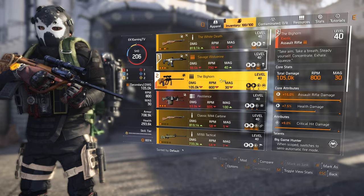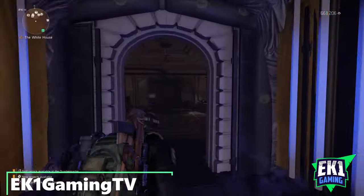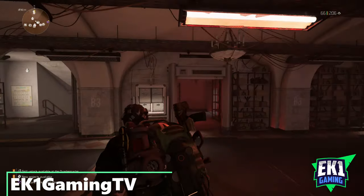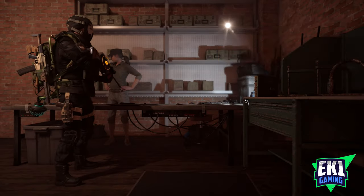What's going on guys, this is EK1Gaming here, and in today's video we're going to be looking at the exotic AR the Big Horn. You can get this by doing legendary missions and it's a random RNG drop.